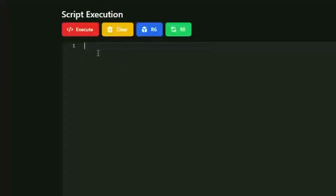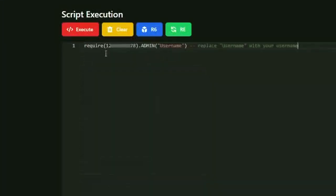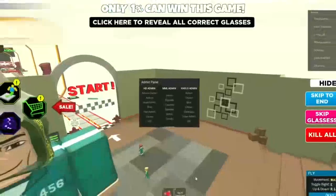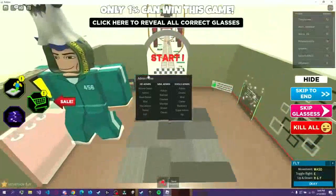Anyways, let's get right into it. Go into your server-side executor console and paste your script — it's gonna look something like 'require(somenumbers).admin' and between the brackets there will be a username. You have to replace that username in the script with your in-game username.